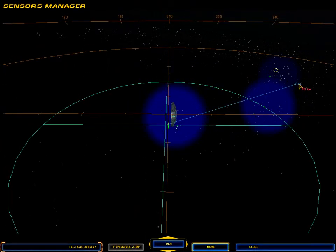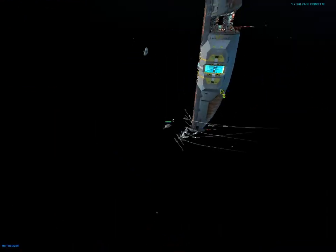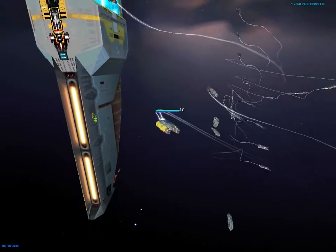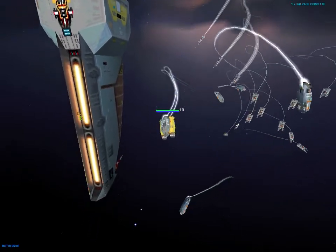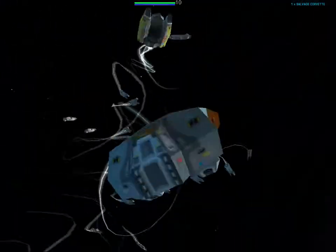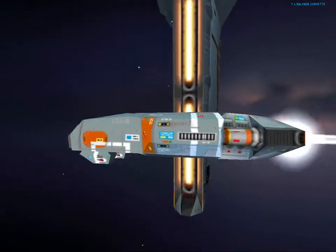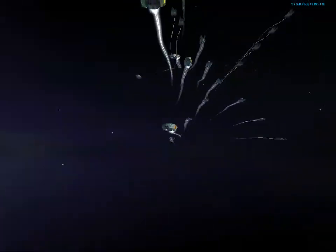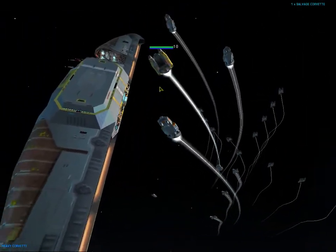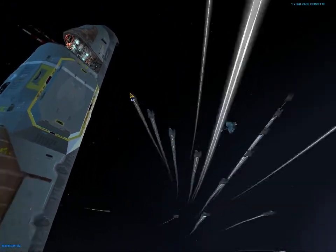I could put the fighters in sphere formation, but that doesn't make them more effective. Whereas the heavy corvettes, with their dual turrets, are much more effective in sphere formation because they don't need to maneuver quite as much. They can hit everything in an arc in front of them, whereas the interceptors can really only shoot forward.